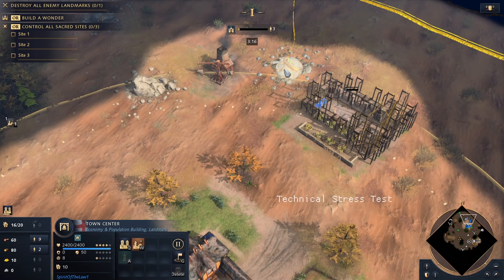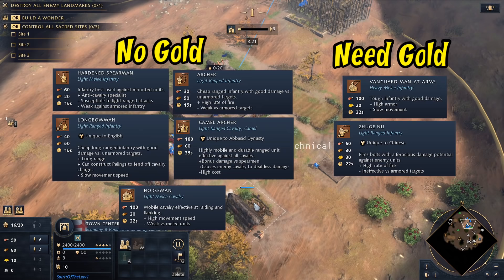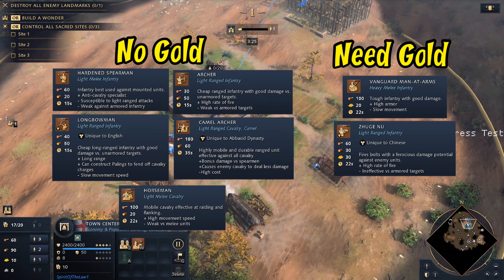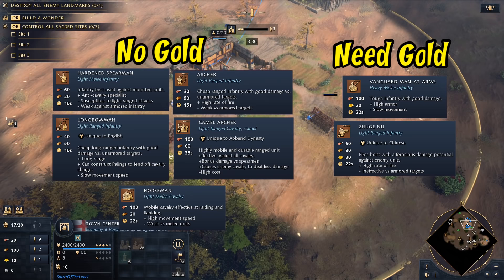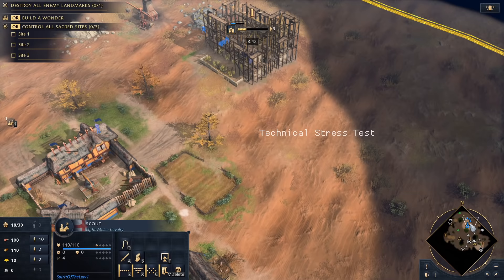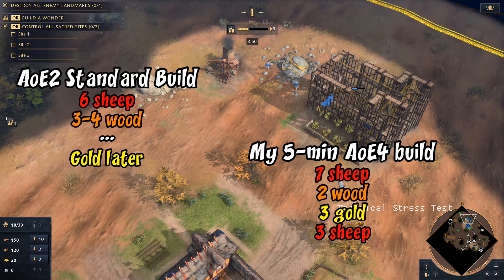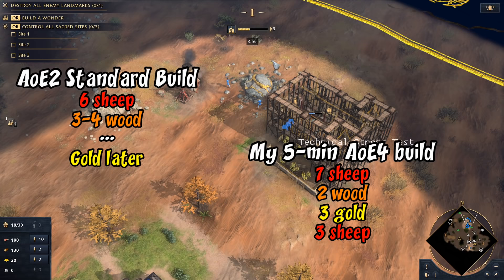I need to keep queuing villagers and build a house at some point. Basically the way I think of it is the villagers we're making now are going to set up our economy toward whatever unit we're focused on - that might be wood, food, or gold depending on your strategy. I could throw a bit more on wood. Notice we've dropped to zero food and gold right at that critical moment, and we have more wood than we need. I'm thinking about making longbows. What I like about this is it follows basically the same pattern as Age of Empires 2 with the wood and then the gold, and the timing works out pretty well.